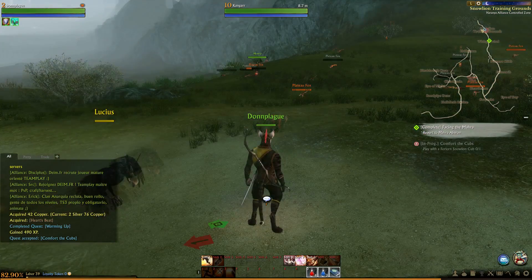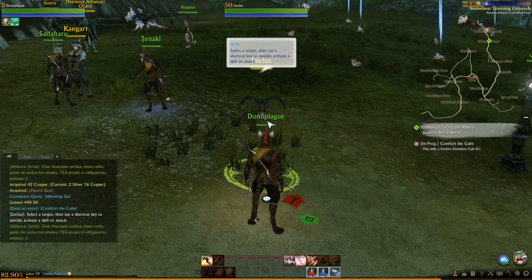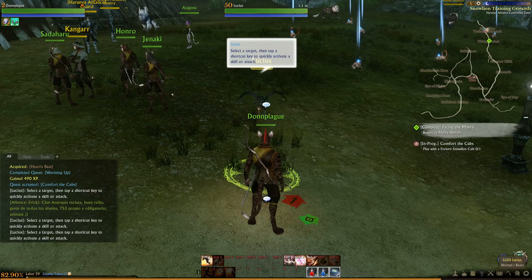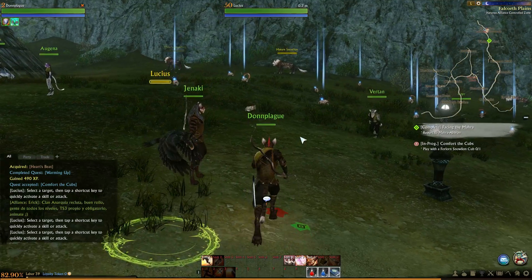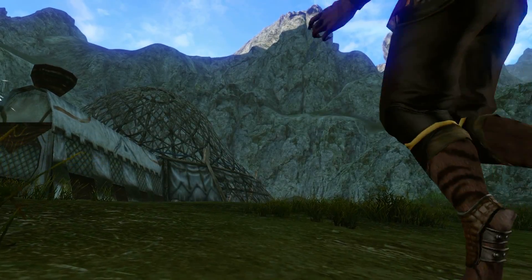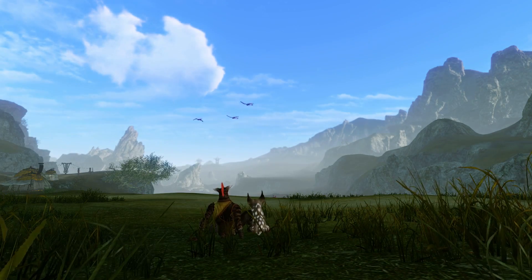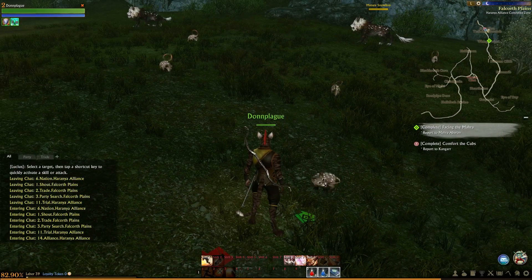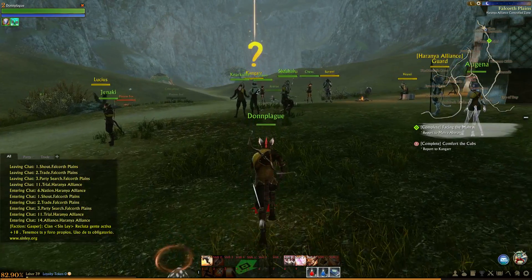Play with the Forlorn something cub. Tap the target, then tap a shortcut key to quickly activate a skill or attack. Oh whoa — cinematic! Oh, so cute. They're almost family, aren't they? That was cool though — some cinematic with my own character. Who would've thought?